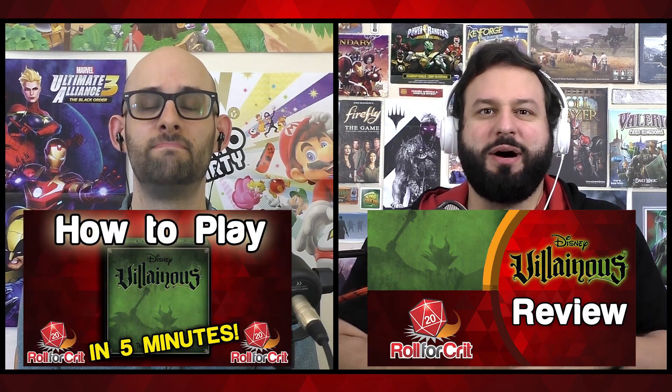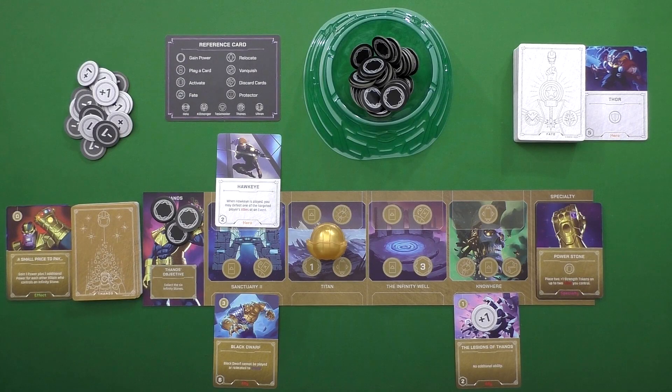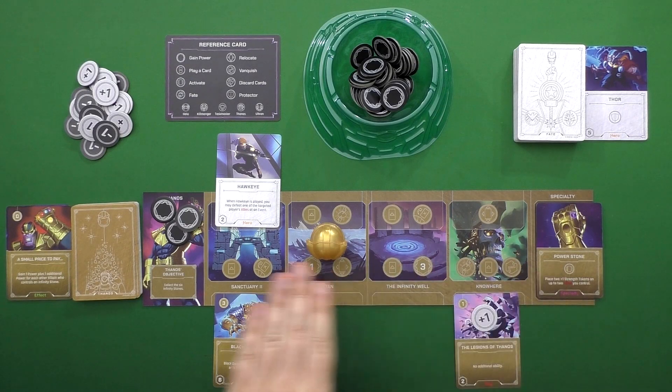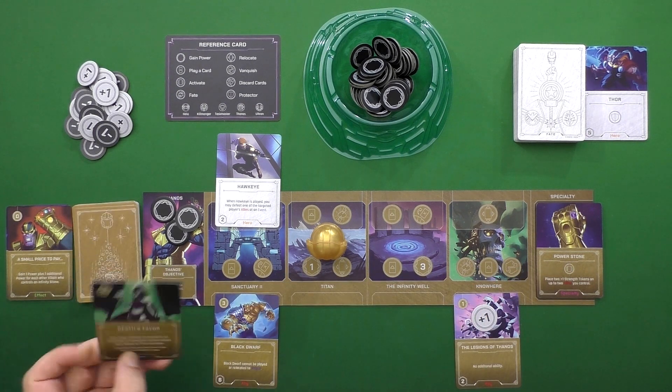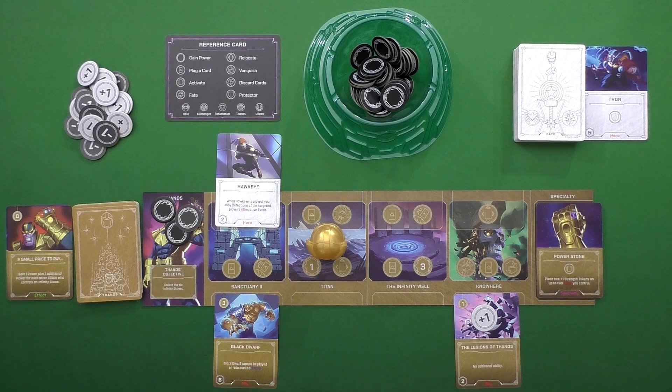This is based off the original Villainous game mechanic, so you can watch a review of the original Villainous right now as well as the how-to-play. If you haven't, the game basically works like this: you will have your own character sheet and deck, and you'll be playing cards from this deck in order to achieve a specific goal unique to your villain. Some villains may want to get specific cards out; others may want to try to get specific tokens in other areas. It really depends on who you're playing as.